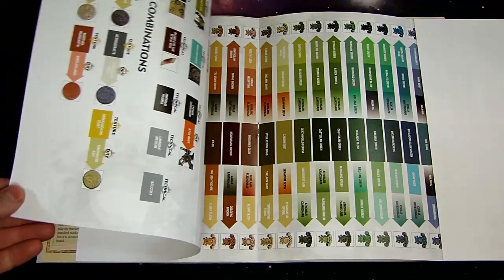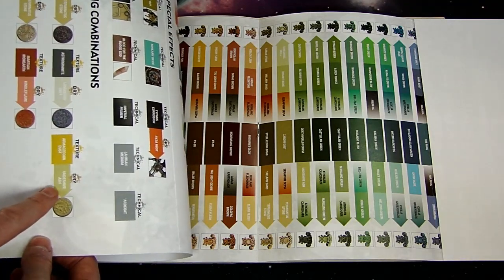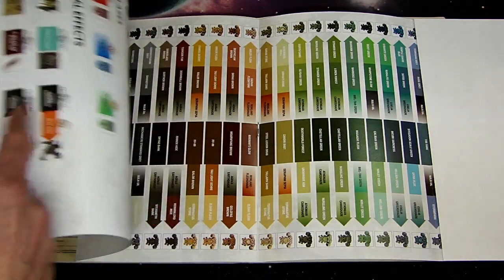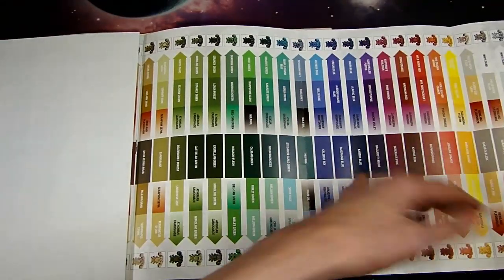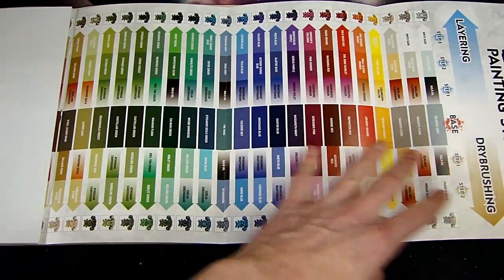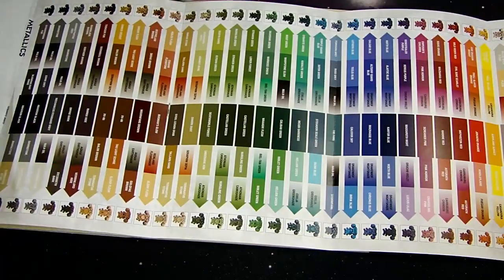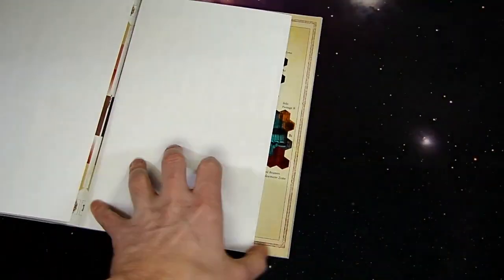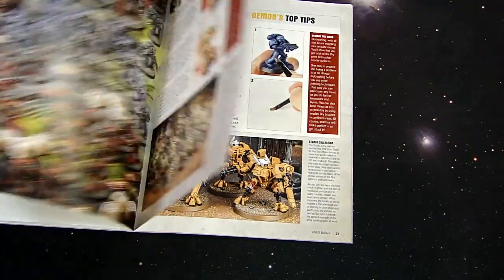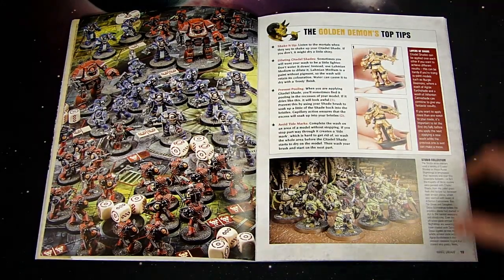Then there's the centerfold paint recipe fold-out, which is just ginormous. What I really like is it has basing combinations right here — if you're trying to do Mars Earth, mud, or dust, it gives you all of that. It covers special effects, glazes, all your metallics, going from lights to reds to yellows to blues, with darks at the bottom. Grab this issue, pull this thing out, and put it right next to your paint station.